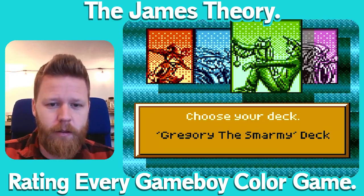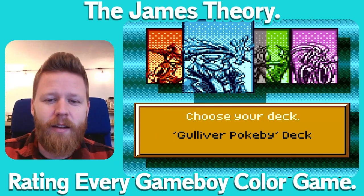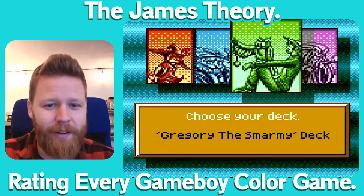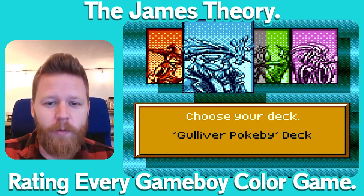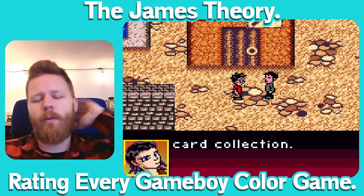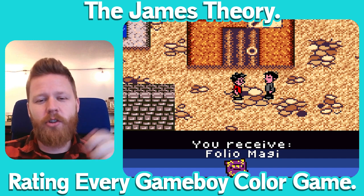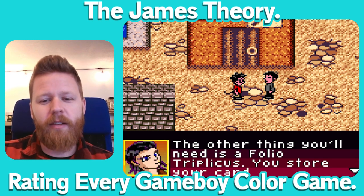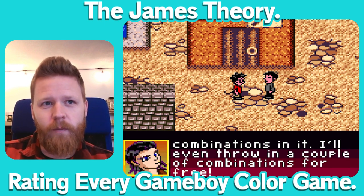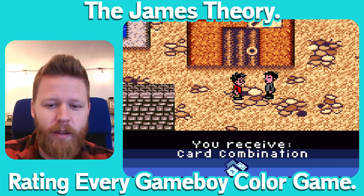We're asked to choose a deck: Justice Picklewick, Gulliver Pockeby's, Gregory the Smarmy's, or Merwin the Malicious. There are definitely some Pokémon vibes here — it's the early 2000s after all. I go with Gulliver Pockeby's deck — the Squirtle of the decks. I'm a little worried this is a card game within the game. Like, just let me shoot stuff with my wand. At the time there was already Pokémon, Magic the Gathering, and Yu-Gi-Oh! — I don't want to learn some weird new card game. But let's give it a chance and not be too negative.